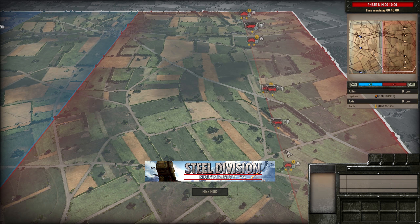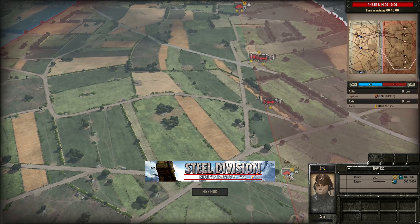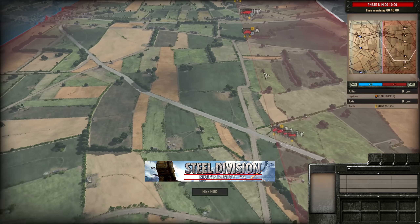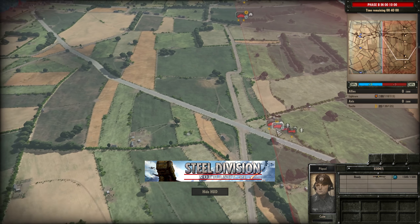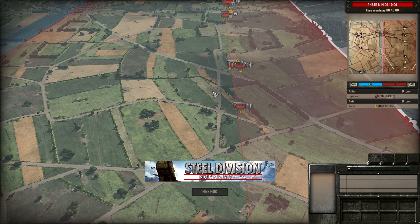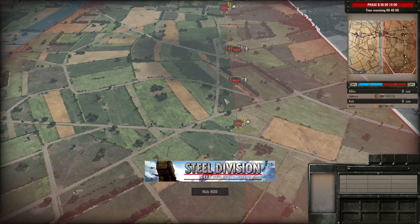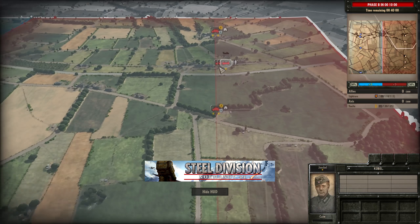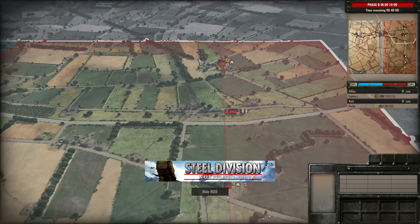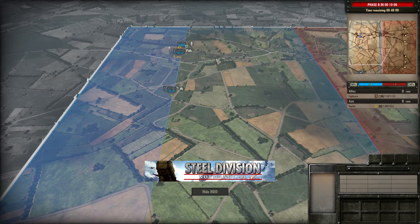Looks like Yujin's got most of his troops down. SPW 222s leading the charge all across the map with the recon, which is good. Then we've got an AT gun in the mid with a Panzergren and a Command Infantry, and also an AT gun with Command Infantry on the bottom side. Going into the town, two units of Panzergrens with a Command Infantry, supported by those 222s most likely.